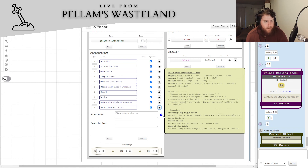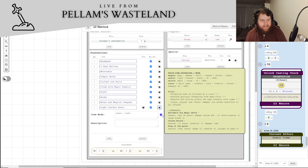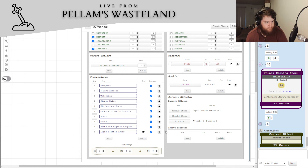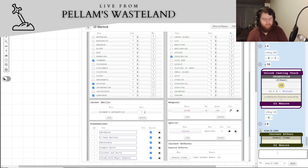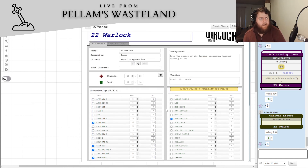We add the light leather armor to the sheet — there's a nice item carrier system on the Roll20 sheet. That gives us a 1d3 damage reduction. We wanted a crossbow too since we have crossbow skill, but it costs 1d6 silver and we only have about 4 silver left — we rolled a 6 cost, so we cannot afford it. We'll stick with the staff.